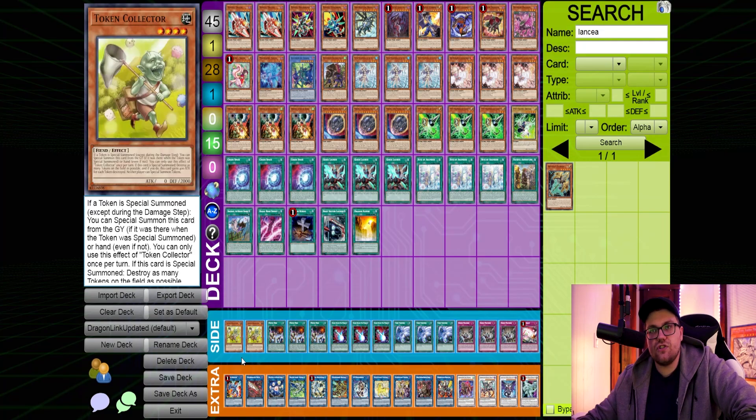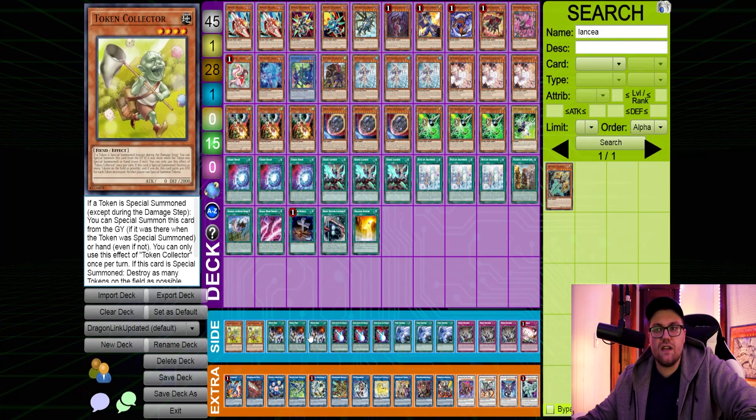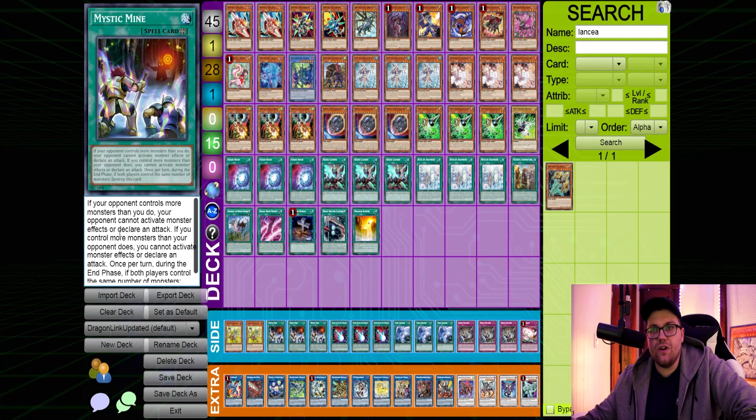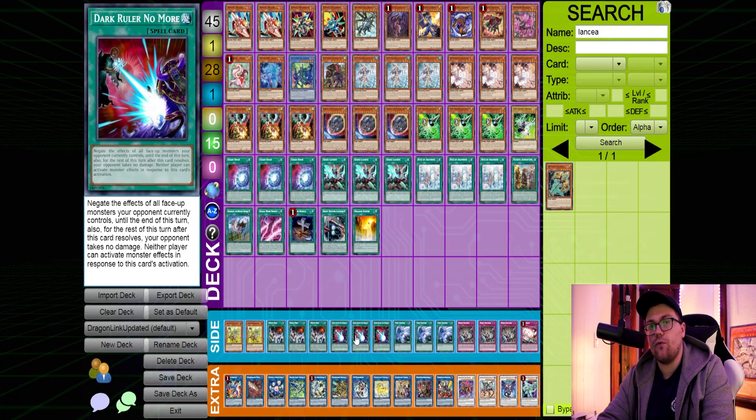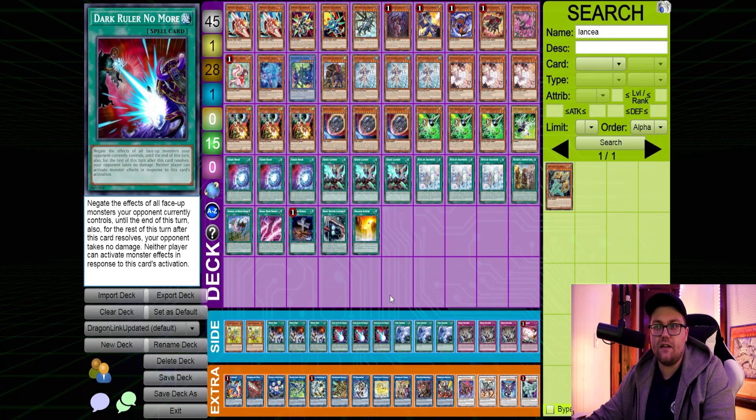Moving on to the side deck. We play two Token Collector since Sword Soul can be a difficult matchup — we'd play three but there's no space. We play three Mystic Mine since this card is insane: it can win a game post-sided, and it's really good into our worst matchup being Despia. If Despia goes first, they usually don't have an out to Mystic Mine, especially against Dragon Link. We play Dark Ruler No More for Punk decks and combo decks in general. It's a little better than Droplet in Dragon Link since we don't have the card economy to pitch our whole hand, but we can Dark Ruler the opponent and set up a board they can't break — it combos really well with Borelend Dragon to attack all their monsters and end on a board of your own.